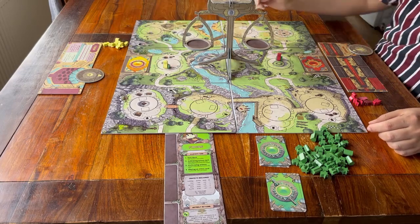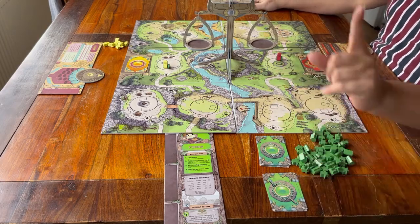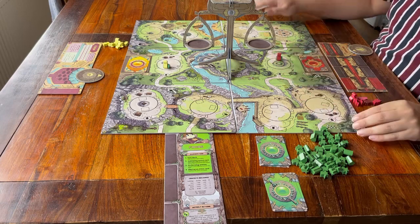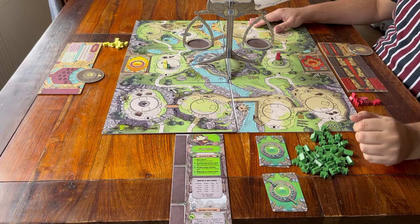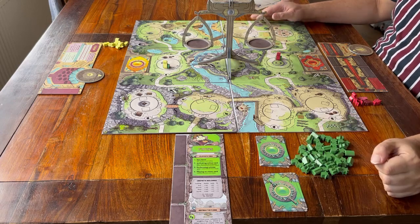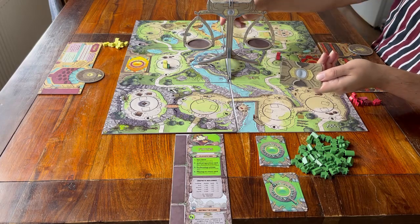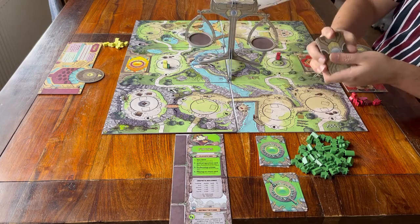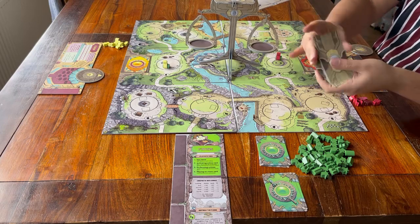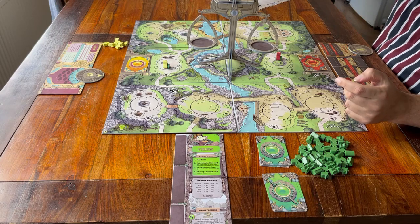Now that we have everything on the table, it's time to finish the setup with the standard instructions that go for each game, no matter which story you're playing. There are a few more cards — these ones that show the same artwork as the top of the scales, because that is where they go. Shuffle the event cards and place the deck face down on top.